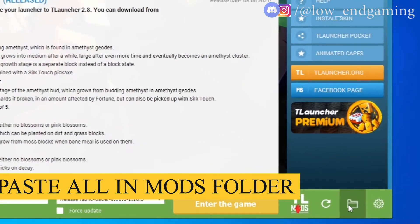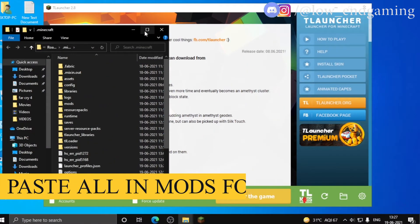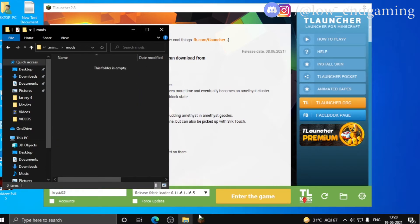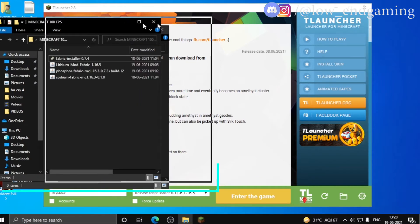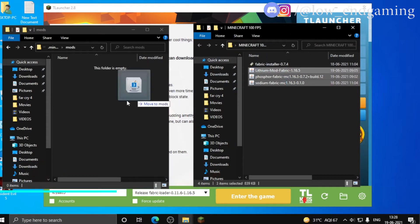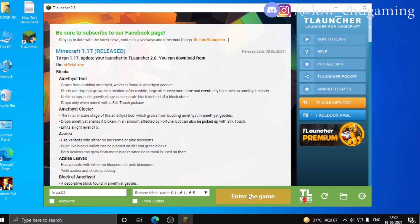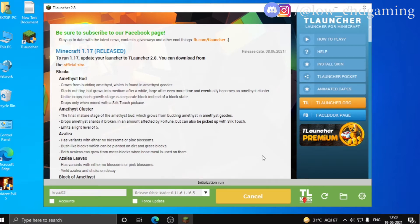Then on the right, click on the folder icon and open the mods folder. Copy all the mods from the extracted folder and paste them into the mods folder. After pasting, close all folders.